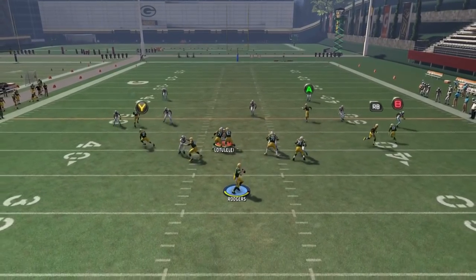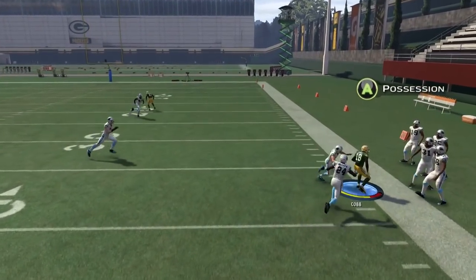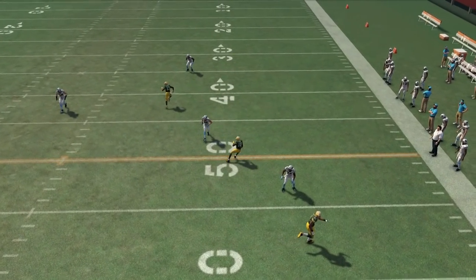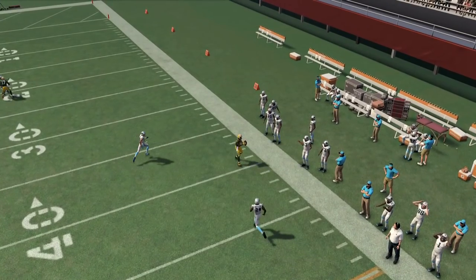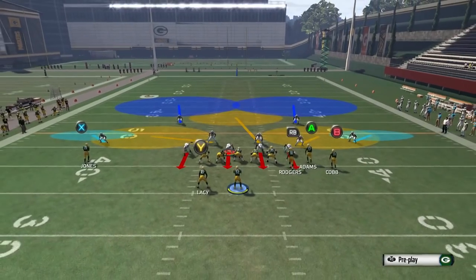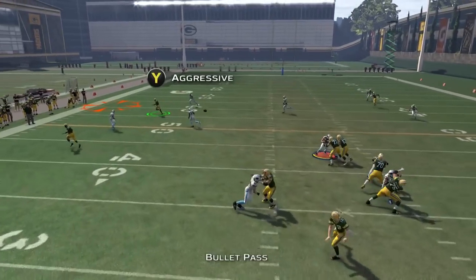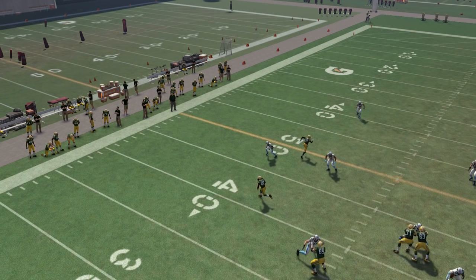Now we go to a cover two zone. We do the same motion with the corner route and he gets open because the cornerback in the flat zone is going to dip down to the flat route, and then the deep blue safety is going to follow the fade, leaving the corner route open. We threw a pass there and held A or X for the possession catch. On the left side, the C route gets open because the running back is hitting the flats — the cornerback on the left bites down on the running back, leaving the C route open. This is against cover two zone.